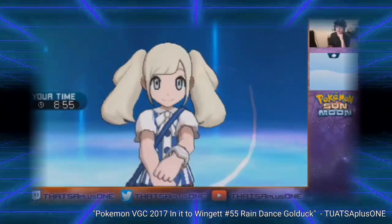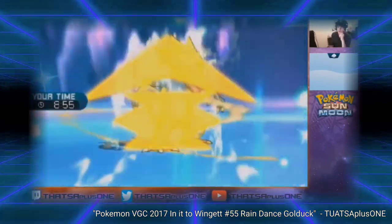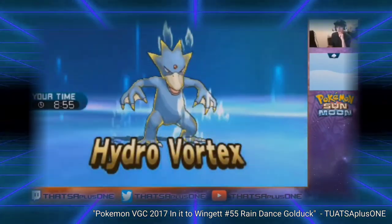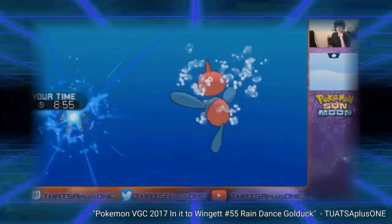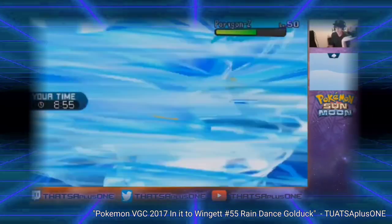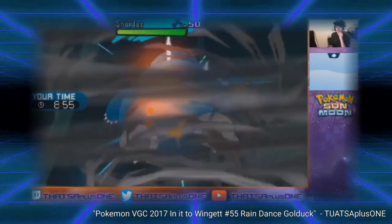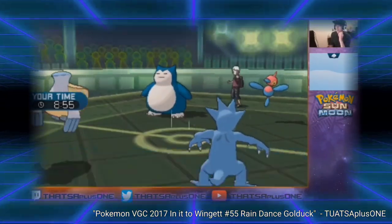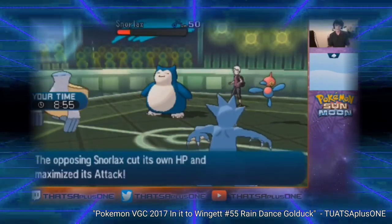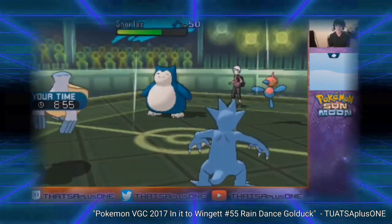Due to the regional dex excluding both Ludicolo and Kingdra this year, Water Z-Move Golduck was pretty prominent. Smacking something with a Hydro Vortex was no joke — its burst damage was capable of one-shotting almost everything that didn't resist it. Golduck was capable of out-speeding Tapu Koko, which was the fastest relevant Pokemon in the rain, likely leading to the rise of Assault Vest Tapu Koko as the format went on. Golduck was usually incapable of dealing with grass types like Tapu Bulu effectively, but it lucked out as Pelipper, a former bottom-tier pick, became a metagame staple as the newest Drizzle Pokemon, gaining 100% accurate Hurricanes to annihilate grass Pokemon, and even got Tailwind to ensure that even Scarf Pokemon had to fear Golduck.